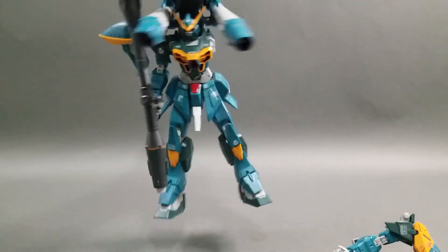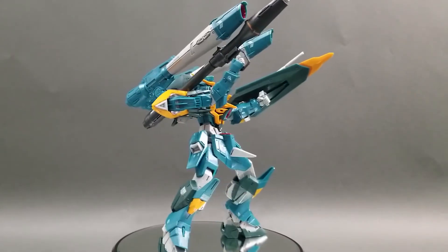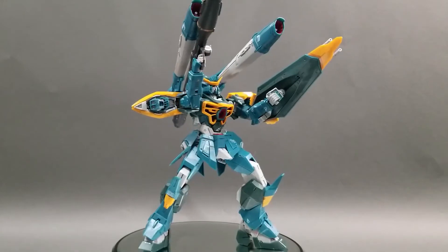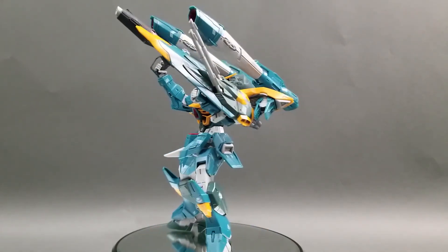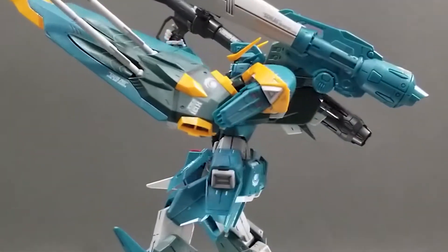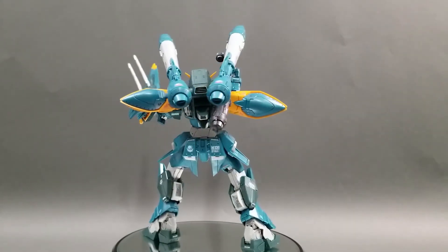Now let's shake this thing. That's a loose shoulder joint. There goes the other arm. As you can see through extensive testing — if you could call it testing — this kit does come with some loose arm joints, but that's only if you shake it violently like I did. And surprisingly, the thruster part on the shoulders didn't fall off. Otherwise, a decently solid kit.